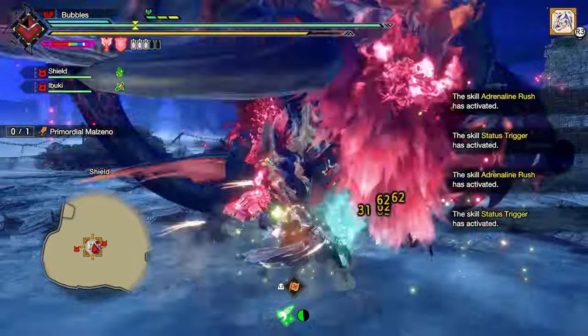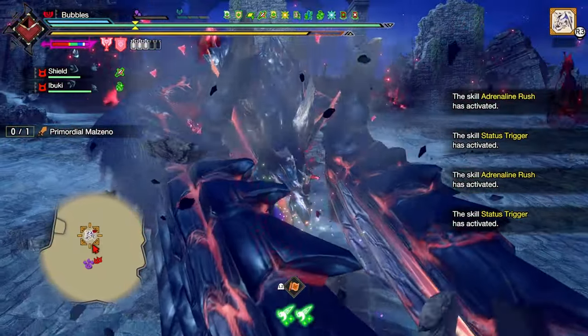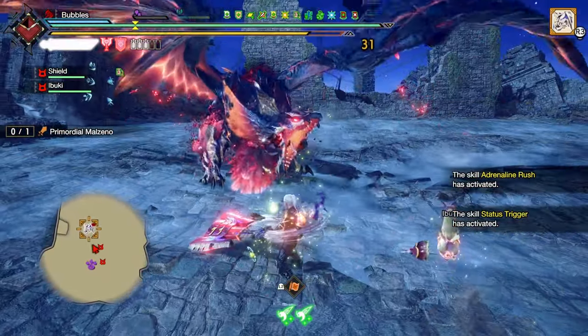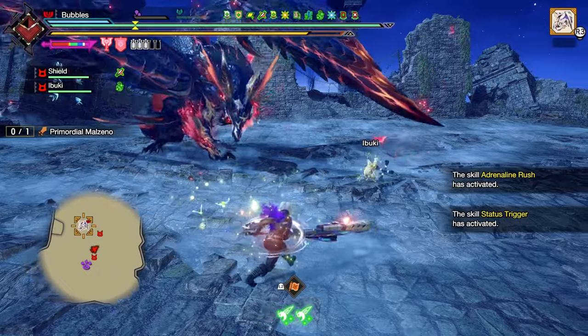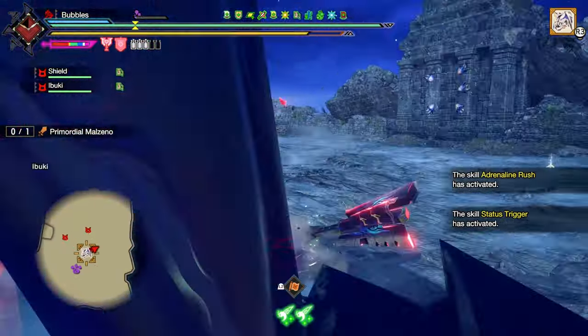Spin it around. Big blast — roll through it. Smack him. Unfortunate stagger. The nuke again — beautiful. We're already in axe mode this time, so we're looking much better than last time.